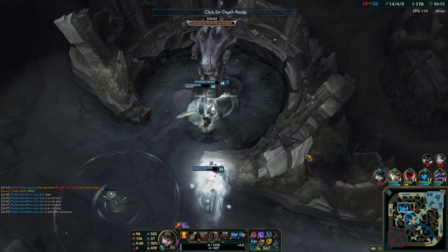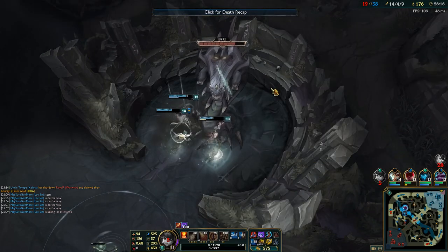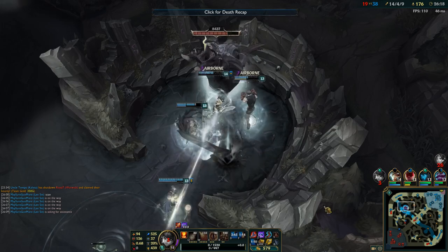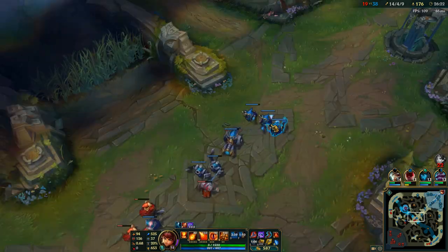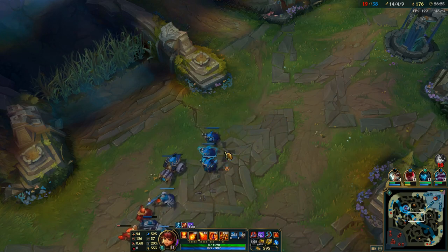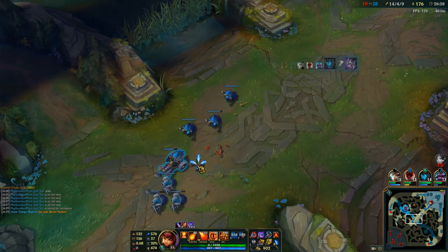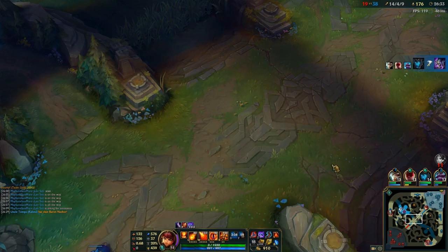I probably wasted my Flash there — I thought I could live if I flashed away, but unfortunately Ori was in range for the Ignite and the auto. These guys are getting Baron off that. We won the fight and get Baron. Now that we did get Baron, obviously we want to try and break the base.